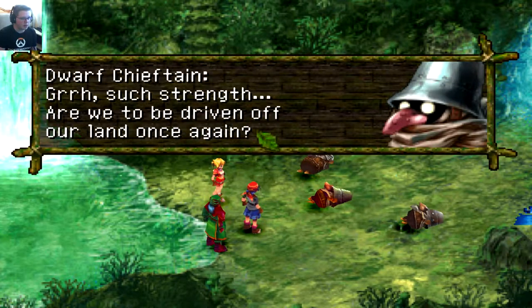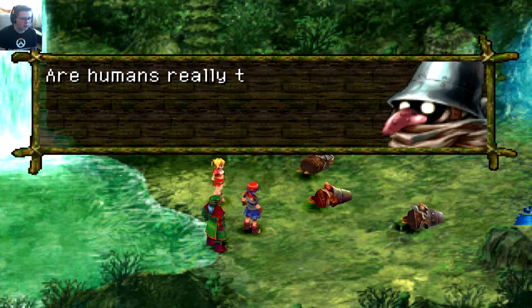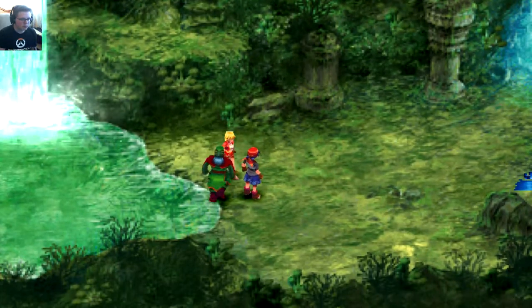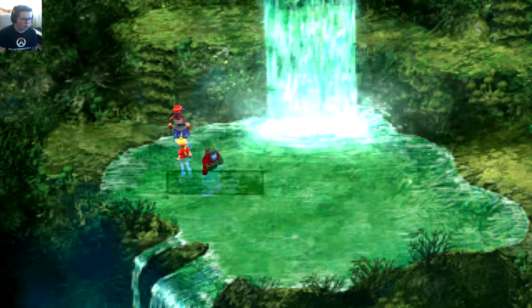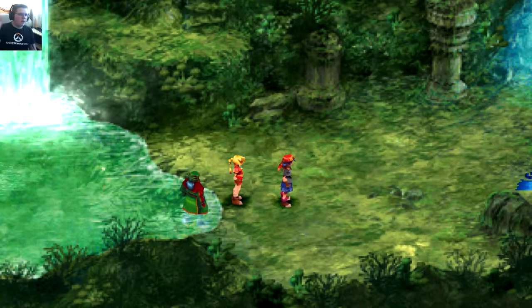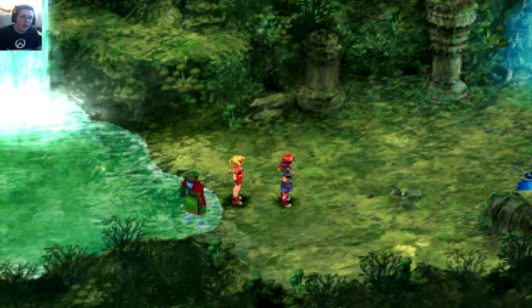Post-battle enemy dialogue: 'Such strength... Are we to be driven off our land once again? Is there no land on this planet where we can live in peace? Oh goddess of fate, why are we dealt such a hand? Are humans really the greatest species on the planet? These heretics of evolution, these destroyers of the planet.' I don't know, man — I feel bad. I was just trying to save! Fine — for the first time in the series we're ending off at not a safe point. Thanks for watching, if you enjoyed make sure you like and comment. God bless, goodbye!